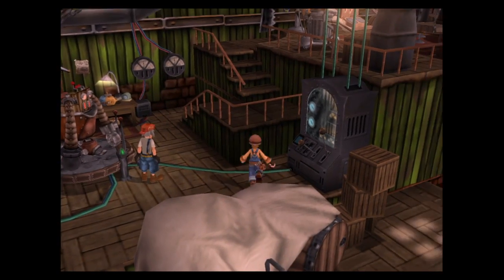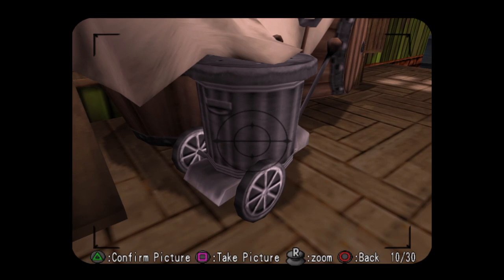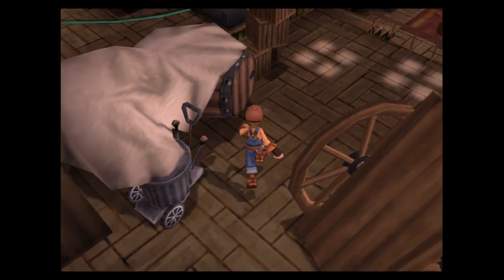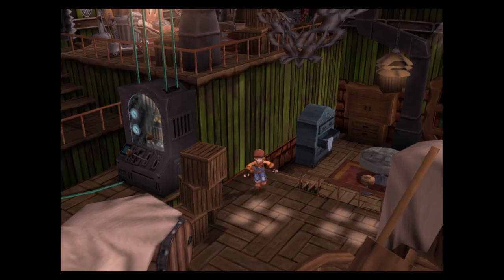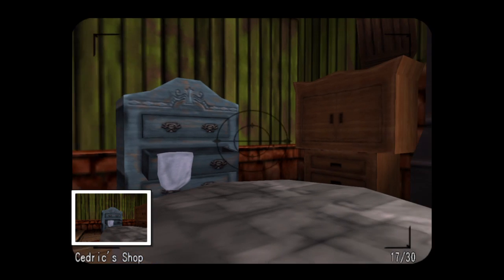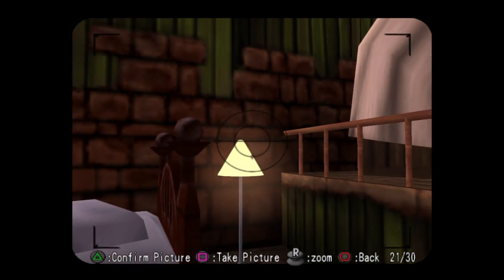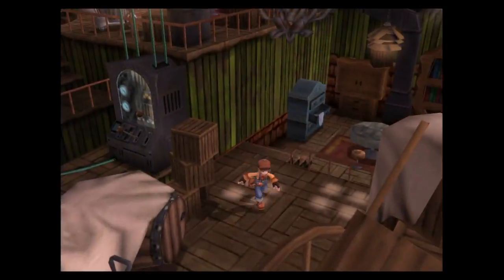Zoom out real quick. This vacuum could be used. Cart. Barrel. The boxes here, they could be used or something. The table could be used. Wonder if that's anything. Just take pictures of things that you could use to invent things.